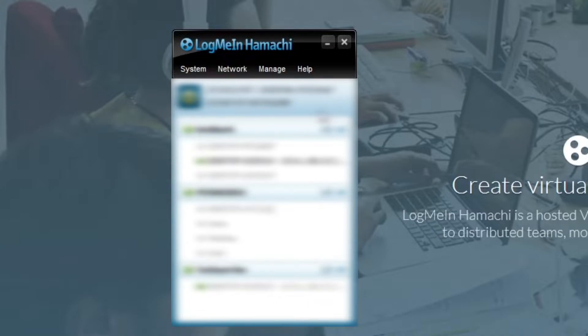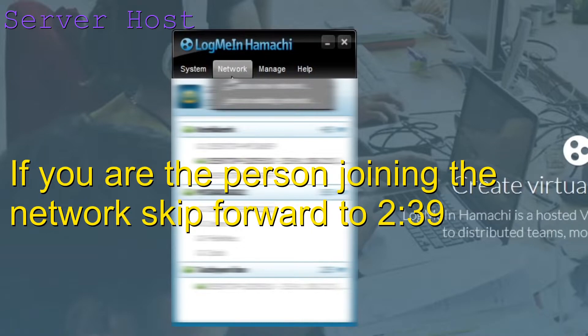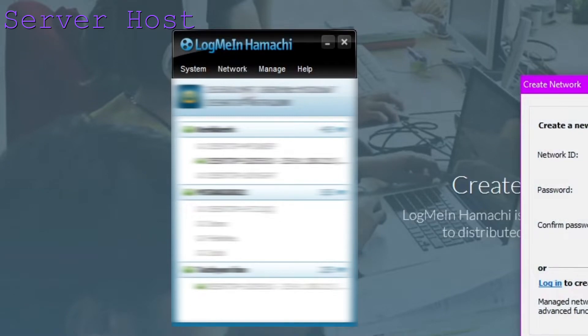Now you'll need a network. If you don't have one already, I recommend the person that hosts the server makes one. At the top, click Network and then click Create Network. In it, you'll basically have to type in a network ID, which is its name, and a password, and the password again. Make sure you don't forget this — write down your passwords.